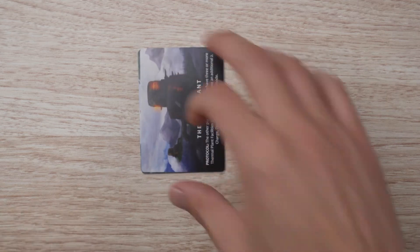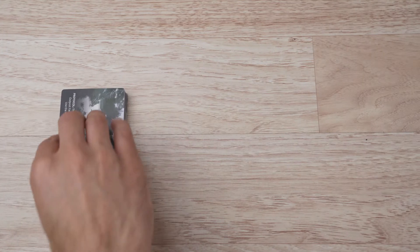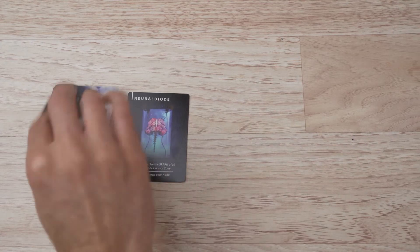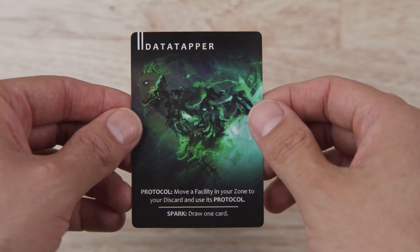Players begin with a deck of four cards placed in their zone. The remaining cards form a waste deck and are placed in the center of the play area. Four cards are revealed to form the wastes. Each card represents an ancient, with the value depicted by the hash marks in the upper left next to the name, and its abilities on the bottom.